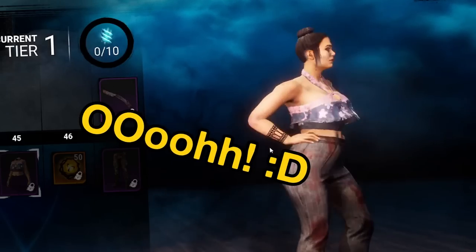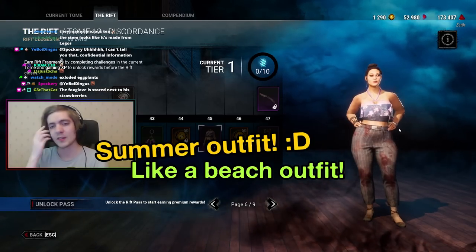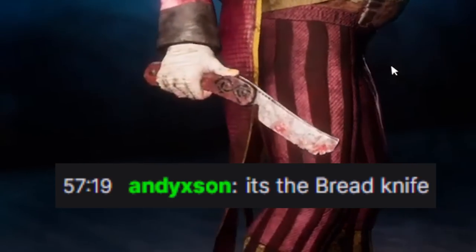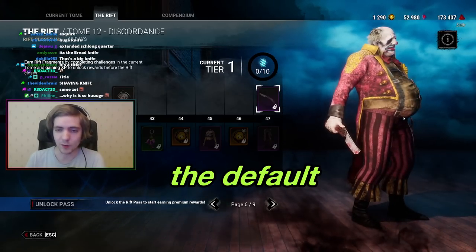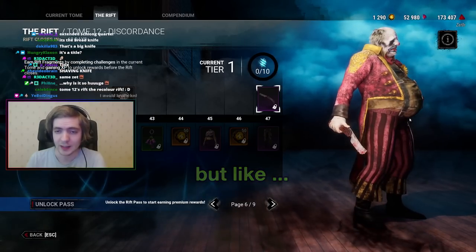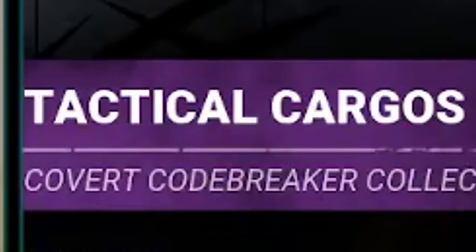Blooming Crop Drop — okay, so this is gonna be like a summer beach outfit. It's the bread knife — it's a bread knife, look at this knife though. It's literally just the default. I mean I'm sure it's not, but I've seen this before. Tactical Cargos.